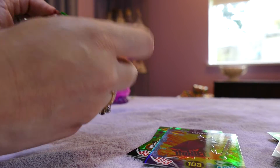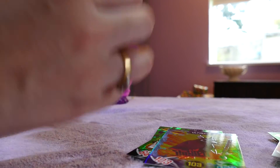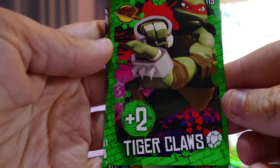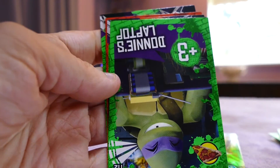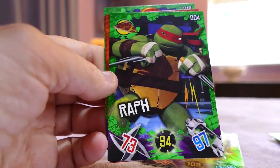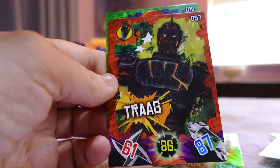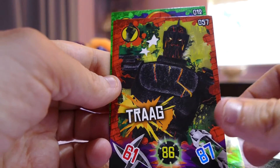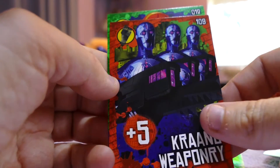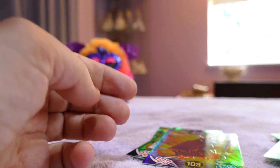No special in this one, but three out of five isn't too bad. Tiger Claws, Donnie's Lab - Donnie looks really cute in this one - Ralph again, a Trag (I don't know what a Trag is, but there is a Trag), Krang Reppinry, and April O'Neil.